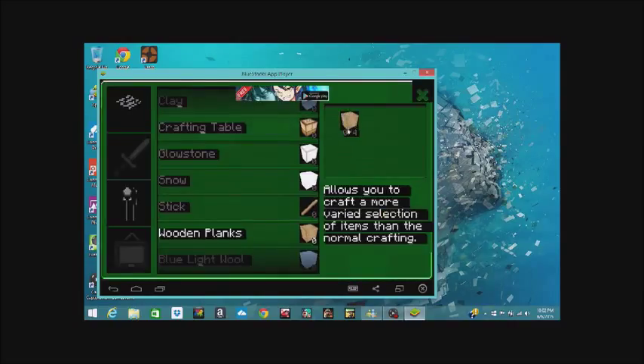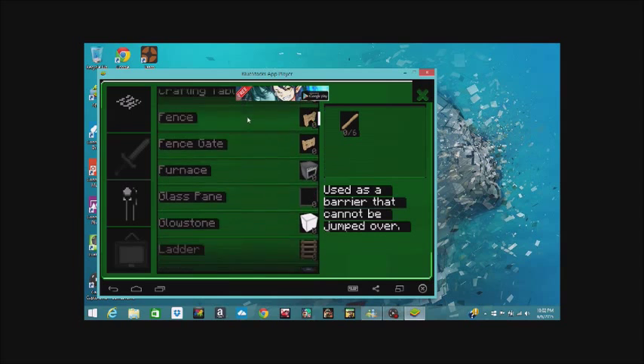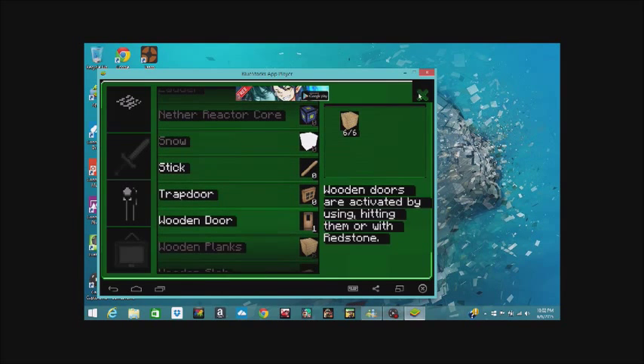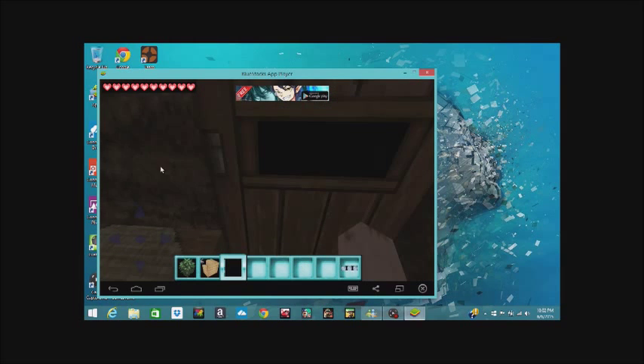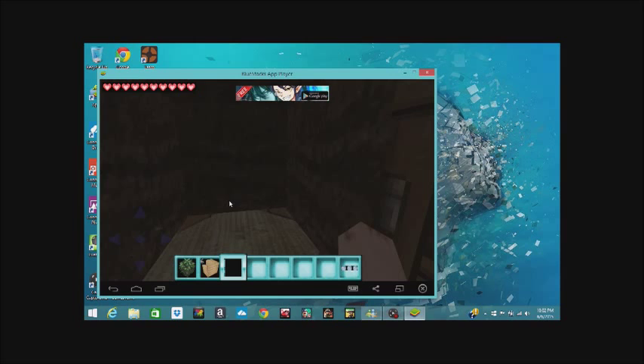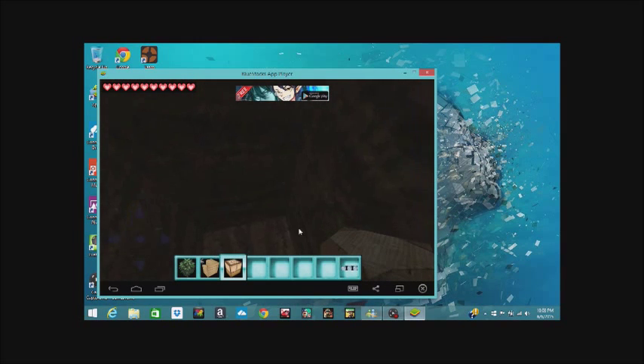Let's go to the crafting table, make some wooden planks first, craft one of those, place it there, and make a door. I'm not sure how awesome this is going to be to record — I'm kind of not really liking the PC version. I know a lot of people play Minecraft on their PC, and I used to, but I was able to play with a gaming controller and I can't do it with this. It's not as compatible, it feels laggy and kind of awkward.